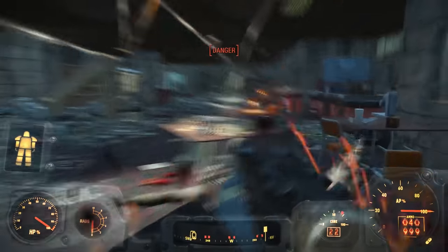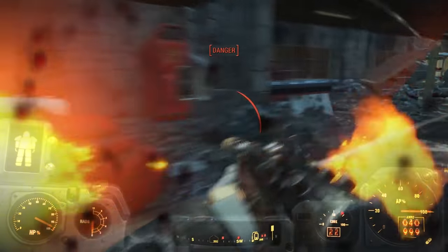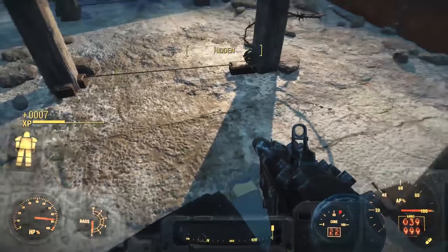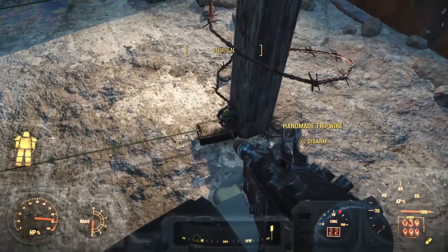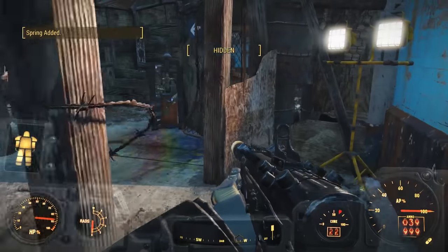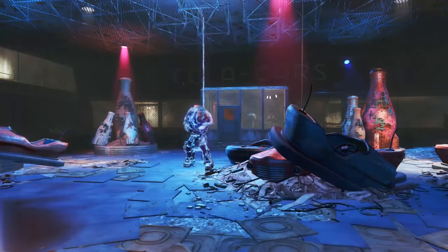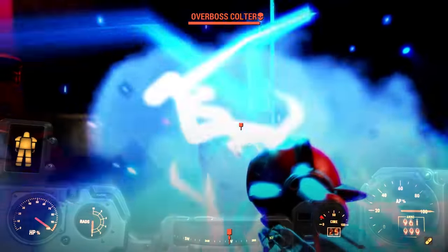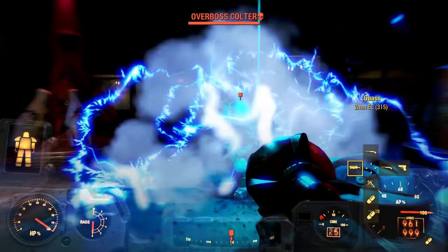You begin your journey at The Gauntlet, a place where different raiders have come together to construct something that will most likely kill you. If you don't have Sneak 2 or 3, you'll need to keep your eyes peeled for traps — and they're everywhere. There is an arena at the center of the maze where you must fight the Overboss, Colter. Use the first zapper to win the day and the job of Overboss of Nuka World.